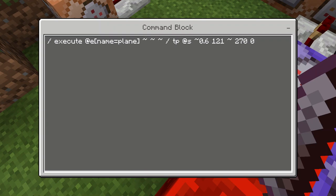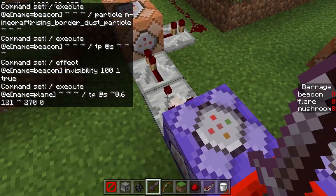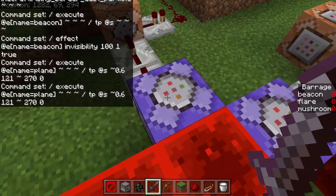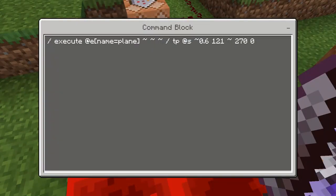This command block actually moves our phantoms. It's telling the phantoms to move 0.6 blocks constantly in this direction. The 121 is the Y height — 51 blocks above ground level — the 270 is telling it to face this way, and the 0 is just telling it to look straight horizontally, not up or down.